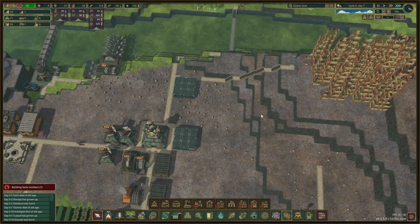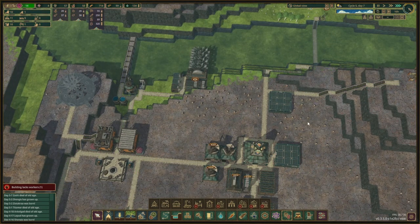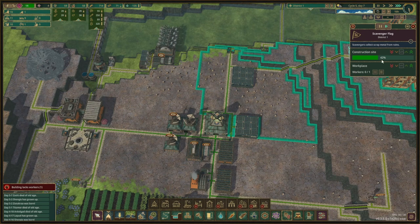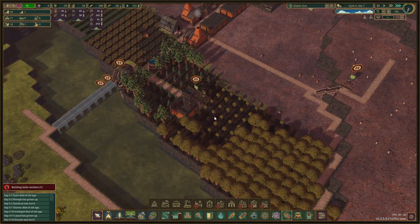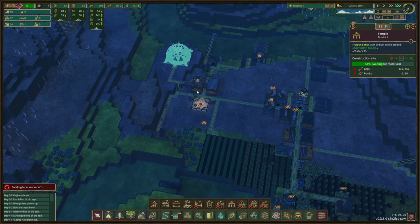Temple is at 130 out of 150 logs. The scavenger flag is also almost built. We don't really need to hurry up with that because we don't have the beavers anyway. Logs: we're doing all right, we're just going to keep that going — we need 14 more. Two kits again.